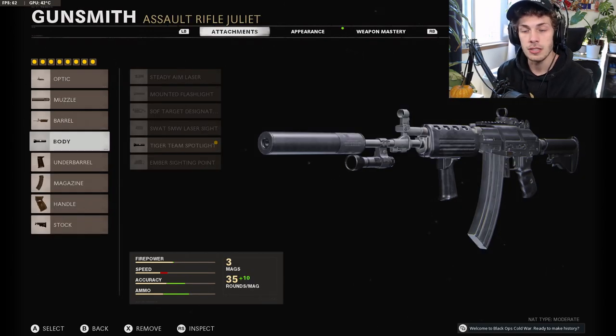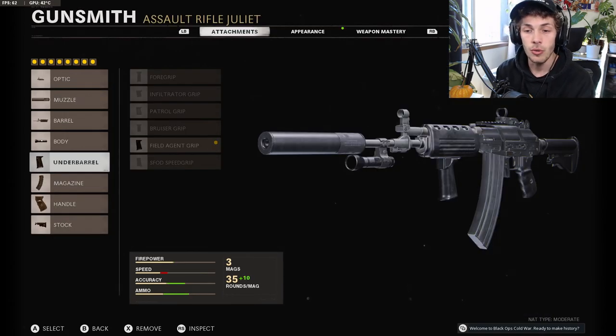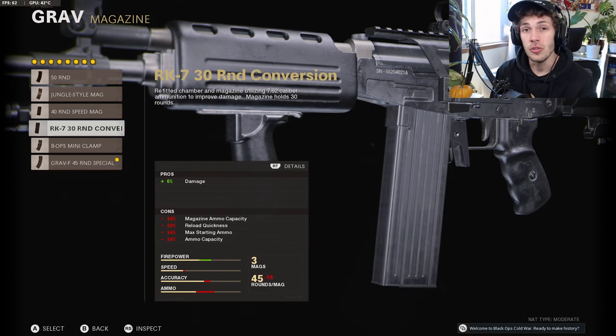For the body you want to do the Airborne Team Spotlight, which puts a red circle above the enemy's head making it very easy to spot them. For the underbarrel do the Field Agent Grip to maximize recoil control so you can hit more shots. For the magazine do the GRAV 45 Round Special — it lets you reload really quick and gives tons of extra ammo with very few cons. The Salvo mag normally hurts your ADS by 20-30% but in this case it only hurts it by 12%, so it's a must-use. You could also do the RK7 30 Round Conversion with the Task Force barrel for a plus 12, but it won't reduce shots to kill at full health.